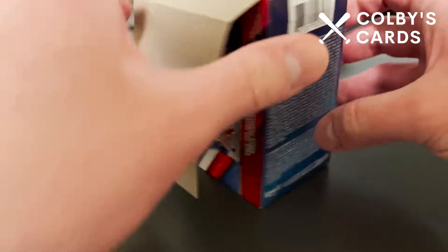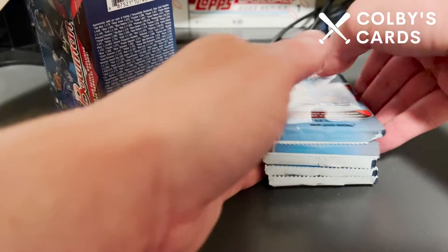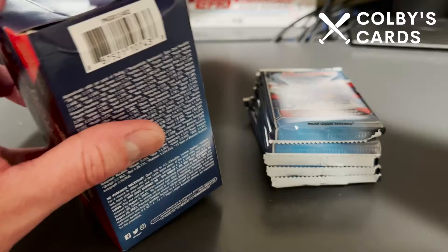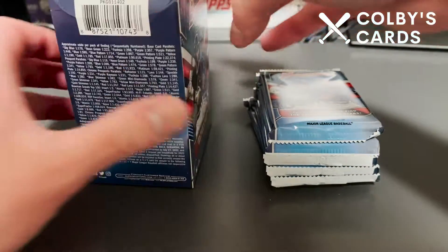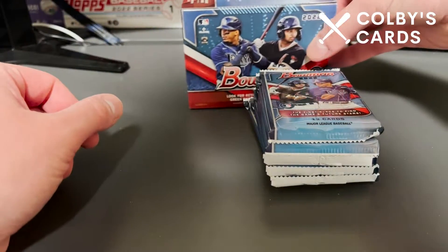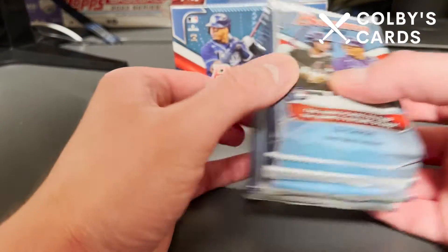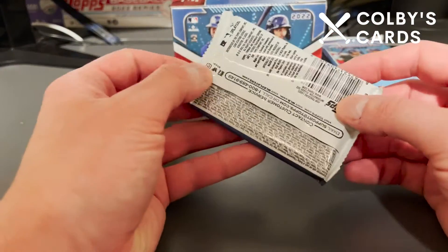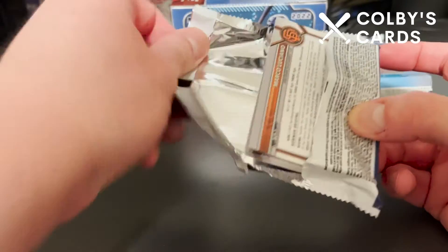I've seen quite a few videos of people's blasters being really solid for this year's Bowman. If you haven't seen my video yet, I have opened a few of the fat packs or value packs I found at Target. The blaster box I actually ended up finding at my local card store when I picked up my Gypsy Queen hobby box, so I haven't found any in the wild quite yet — I kind of cheated and got them at my local card store instead. Let's go ahead and start ripping since I'm sure most of you have seen what Bowman has to offer so far this year.